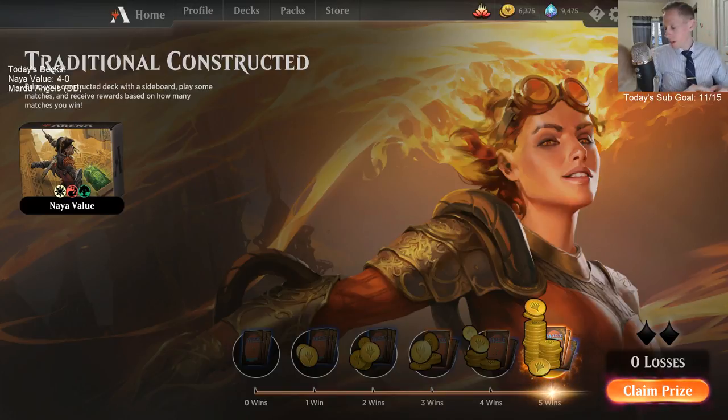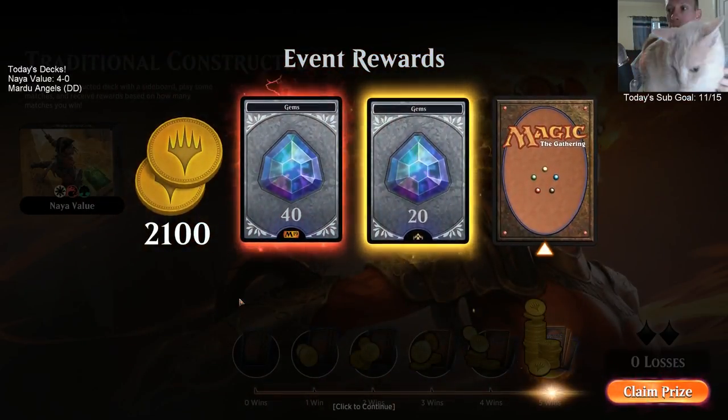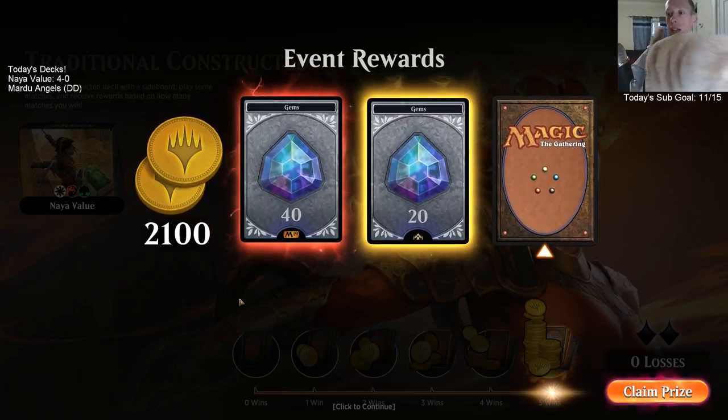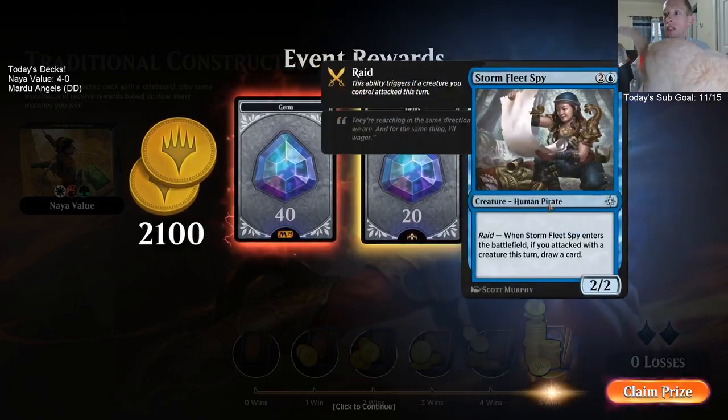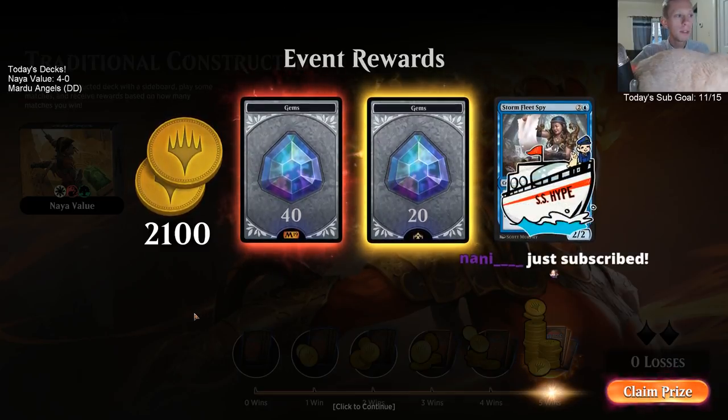Hawkeye — that was a 5-0! Yeah, our deck is great — we even beat the Lyra Dawnbringer. That Spyglass was like secretly really really important because if our opponent had Ral we were like really dead. So we got a Mythic and a Rare — we got 60 gems and a random uncommon. Don't have the 5-0 emote yet. 12-hour stream is at 11 — tomorrow we're going 11 to 11.